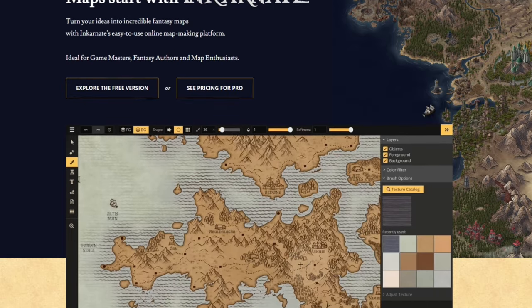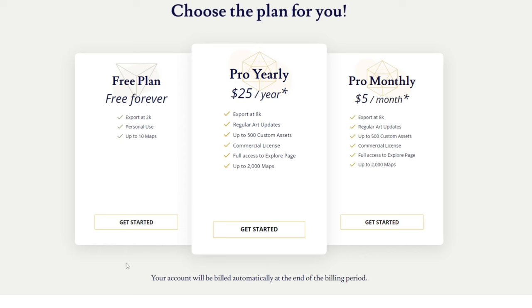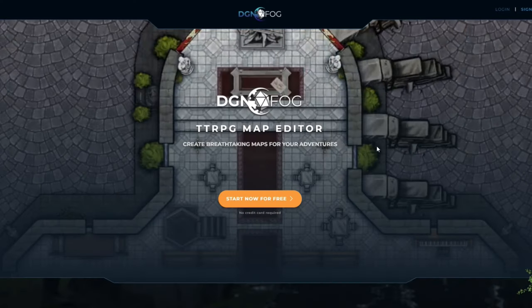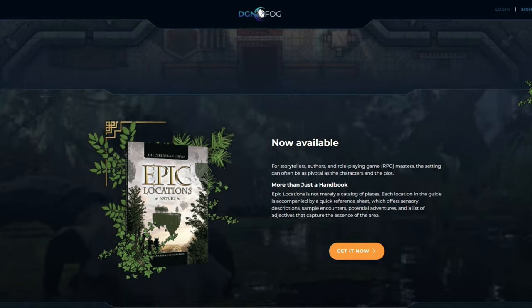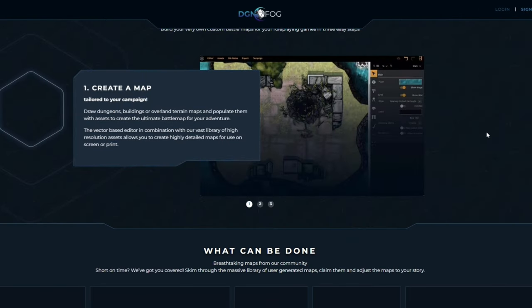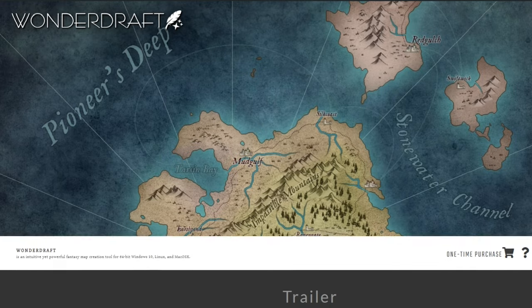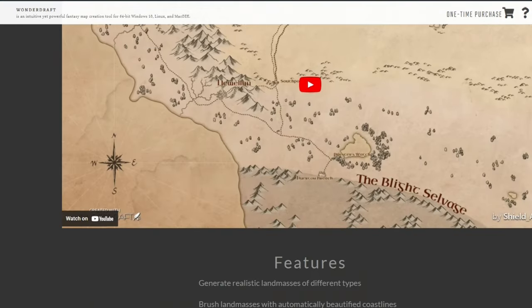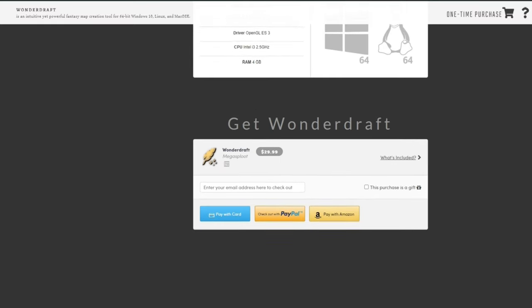For world maps, some people use Incarnate, but the free plan is rather restrictive, and your only other options are to pay $5 a month or $25 a year. I have mixed feelings about Dungeon Fog — I signed up for the beta a long time ago and it was marketed as a revolutionary battle and world map tool, but I find it to be rather janky and have had it crash on me multiple times. I recommend Wonder Draft. It may be a little pricey at $30, but you own it for life — no subscription. I absolutely love this program, and like DPS, it will require its own video at a later date.